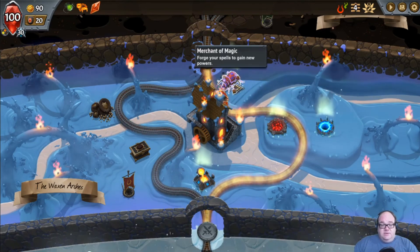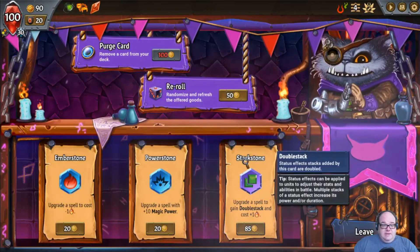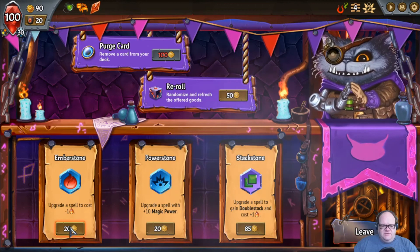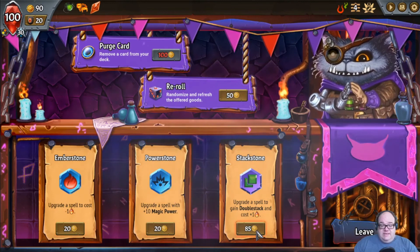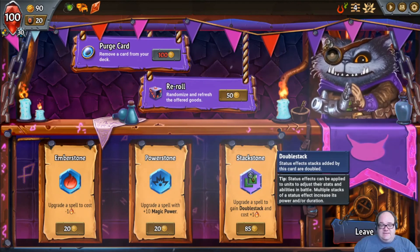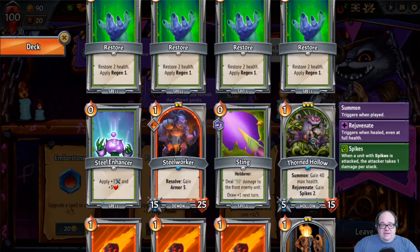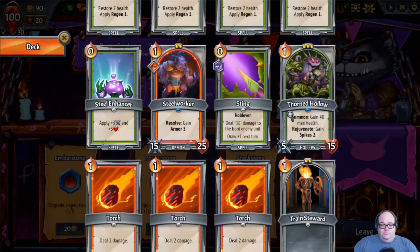So we'll go to the Merchant of Magic. Hello, Purple Kitty. Good to see you. We can do another free one, make another one free or less than one, but I think most of ours should cost one anyway. Give one 10 power. Stackstone — upgrade a spell to gain double stack and cost more. Do we have anything that does stacking? I guess the regions, but they're all really tiny. I wouldn't want to spend money on a tiny spell like that.